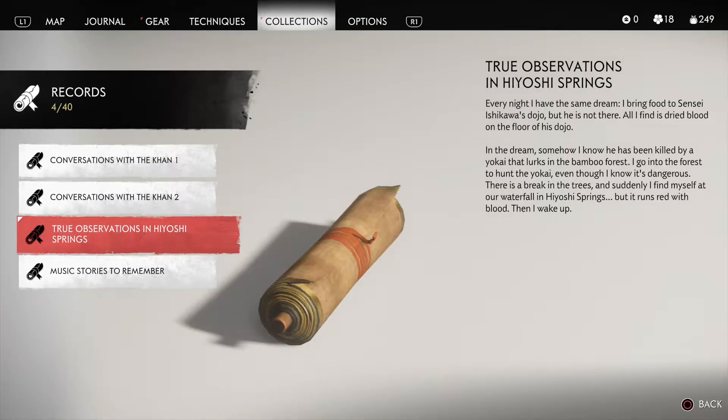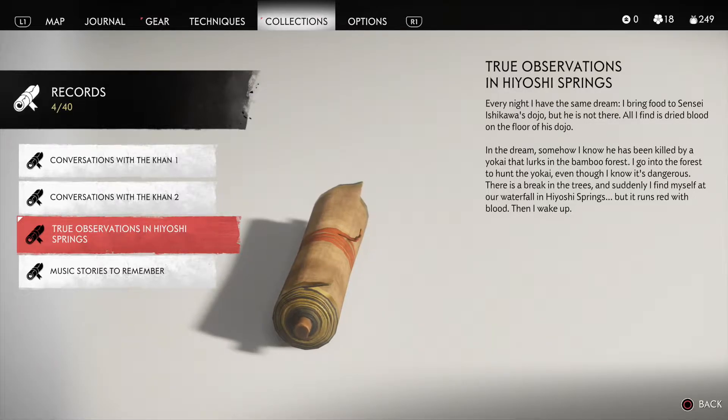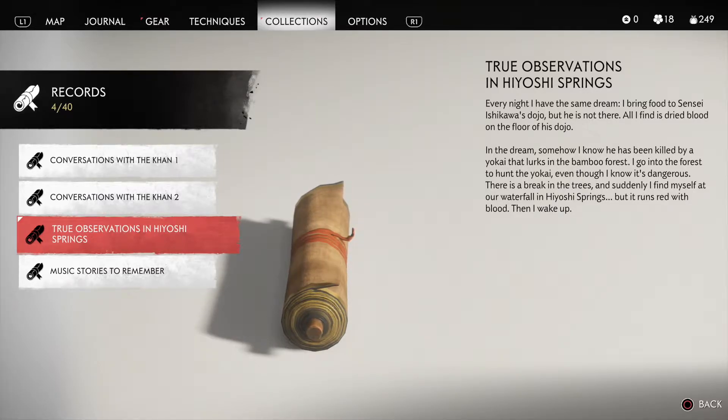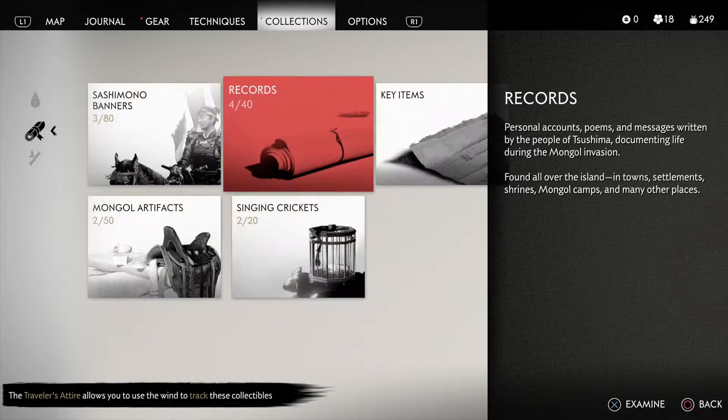Let me look around — it's probably in this building. At least there's some supplies we can get. True observations in Hiyoshi Springs: every night I have the same dream. I bring food to Sensei Ishikawa's dojo but he's not there. All I find is dried blood on the floor. In the dream I know he has been killed by a yokai that lurks in the bamboo forest. I go into the forest to hunt the yokai. There is a break in the trees and I find myself at a waterfall in Hiyoshi Springs, but it runs red with blood. Then I wake up.